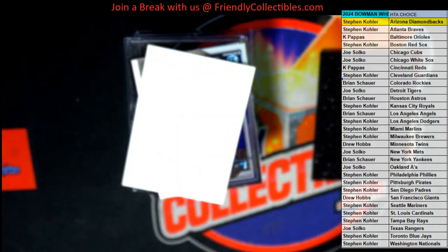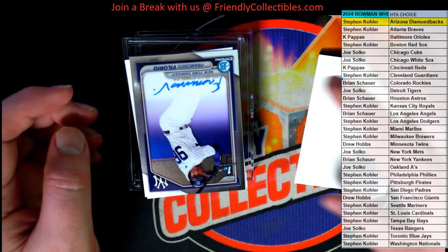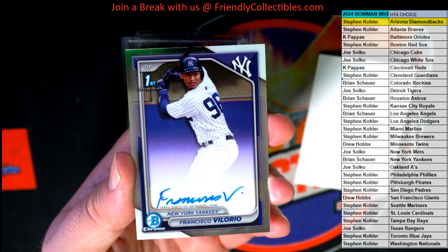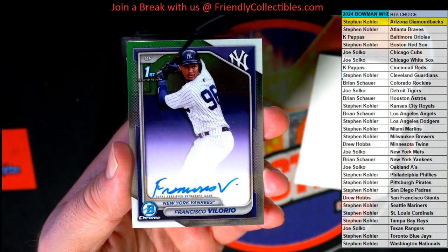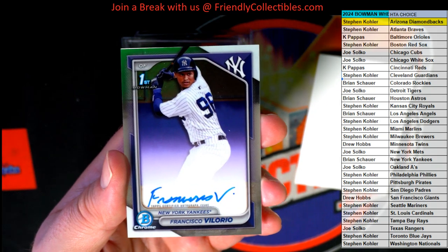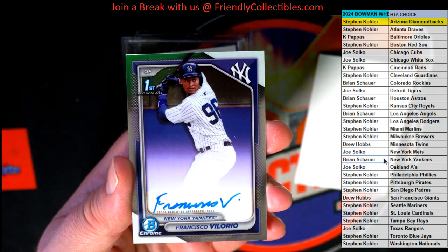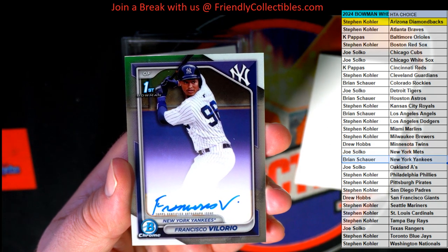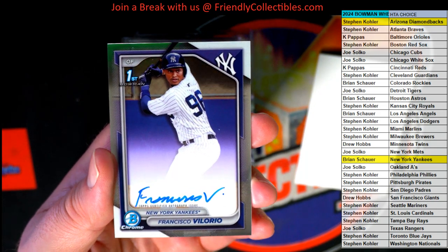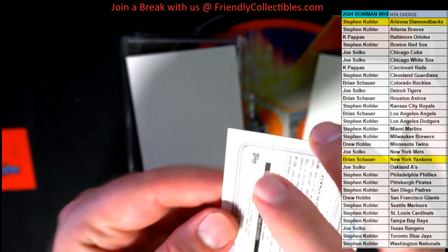Yankees alert! There we have Valero right there — nice. Got the Francisco Valero, first Bowman right there, Yankees. Alright, Brian S, that's you tonight — Brian S, first Bowman HTA, looking good!